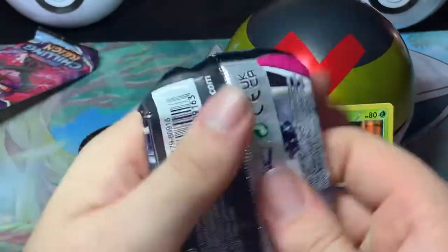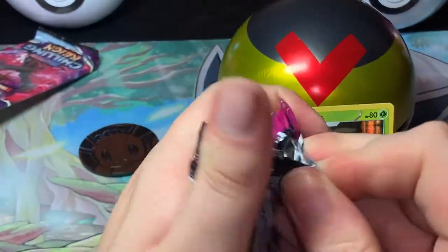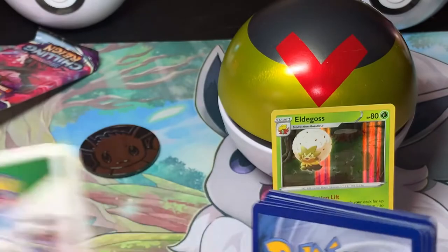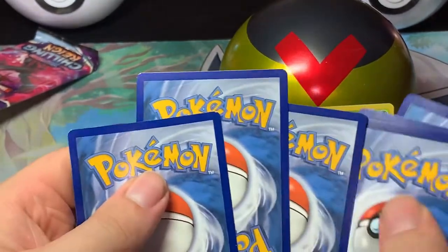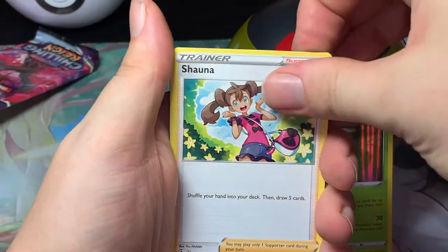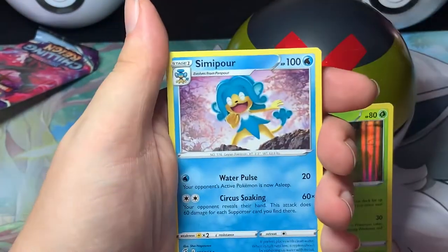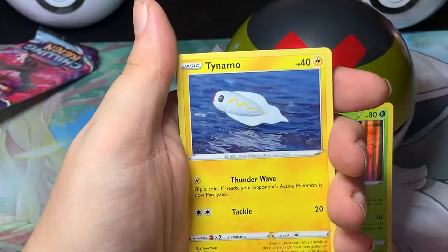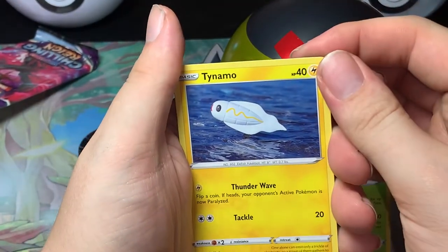Fusion Strike. Can we get anything out of this booster pack? Water Energy, Shauna, Primate, Simipour, Vensary, Clobbopus. Ooh, Tynamo — that's a cool artwork.